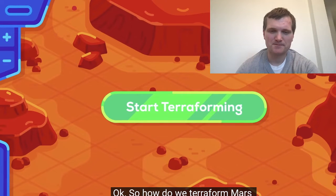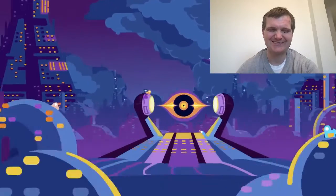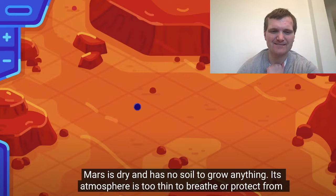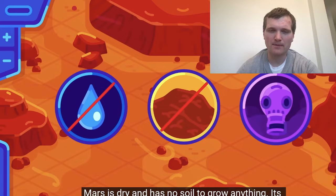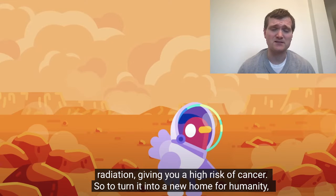So how do we terraform Mars quickly? Well, it's complicated. Mars is dry and has no soil to grow anything. Its atmosphere is too thin to breathe or protect us from radiation, giving you a high risk of cancer. That is true. One of the things we take for granted on Earth is the magnetic field actually protects us from a lot of cosmic radiation. Astronauts on the International Space Station get considerably higher doses than people on the surface of the Earth — that includes people who work in the nuclear power industry. You'll even get higher than normal doses in the stratosphere in an airplane compared to the nuclear power industry. Not a lot, nothing life-threatening, but just something to be aware of.